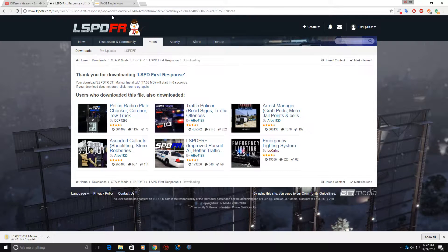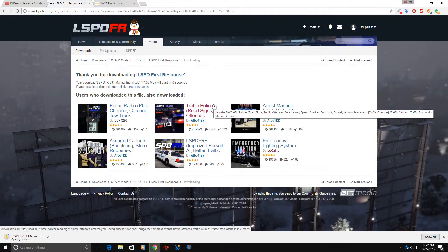Okay, that's downloading. Now we open that up too. In the meantime, I can show you some mods you can get. This Police Radio is a must - it's a must-have. It comes with a tow truck, a plate checker, a coroner, a canine unit, and stuff like that. Traffic Policer helps with road signs, traffic offenses, all what it says right there.